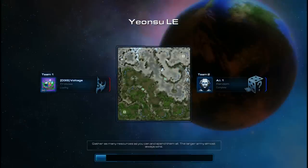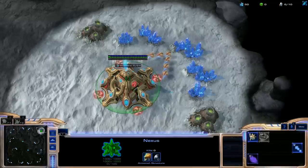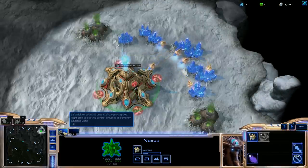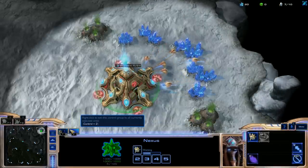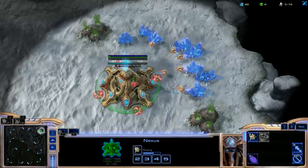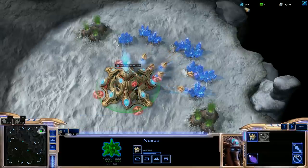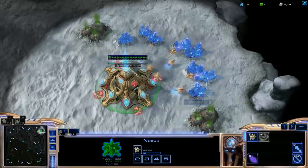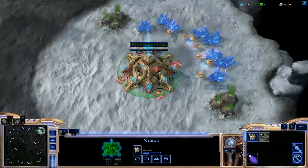We don't know what we're up against — it just says random. First thing you want to do is get your first probe in and hotkey your Nexus if you prefer — it's always a good idea. As soon as you have another 50 minerals, get your second probe right away, and then don't build any more probes after this.